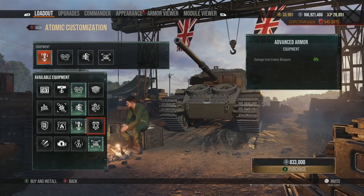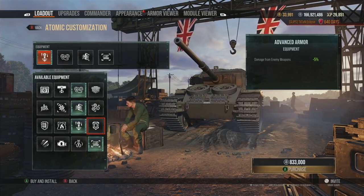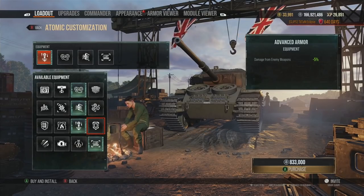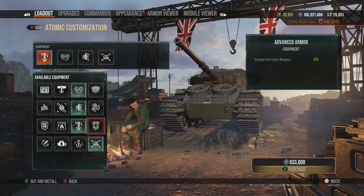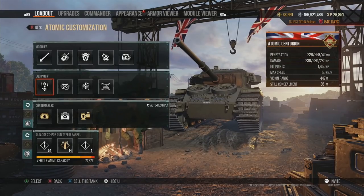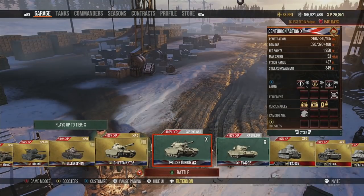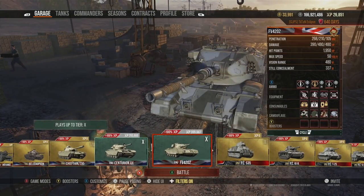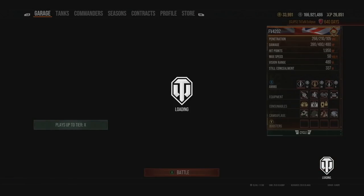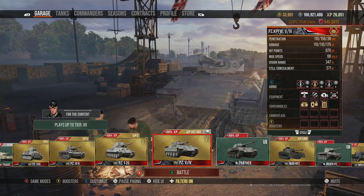Reducing damage taken matters less because if you're taking damage, you've either made a mistake or knew it was going to happen. Advanced Armor is a serious no-go for me personally — maybe it's worth it on something like a Maus, but even then I'd rather dish out more damage. Medium tanks are all done and dusted on that front.